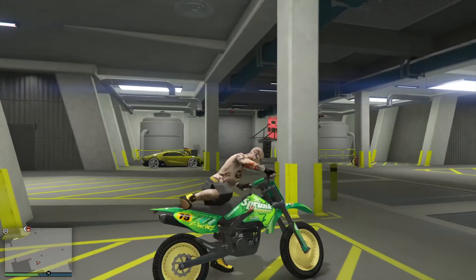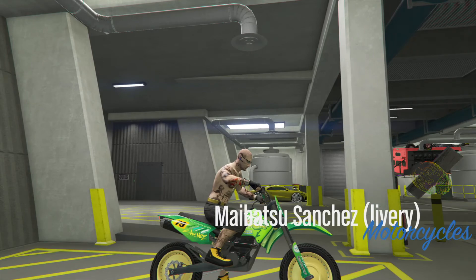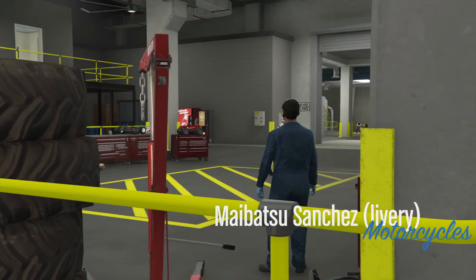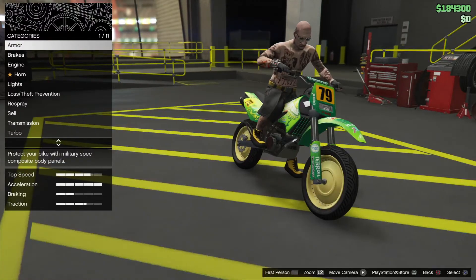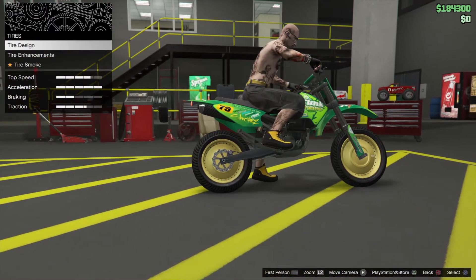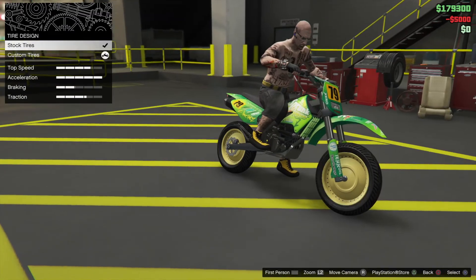Go ahead and hop onto the Sanchez, press right to modify the vehicle, and make sure we save everything we got on here. Go down to the wheels, go to the tire, tire design — slash custom tires on there.